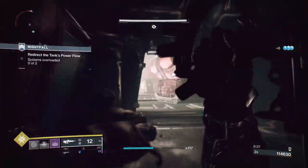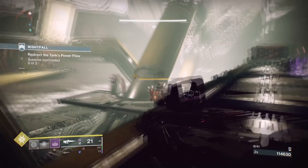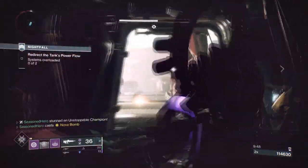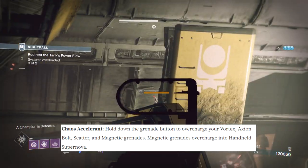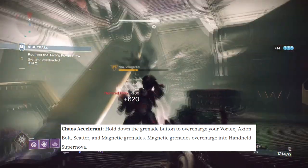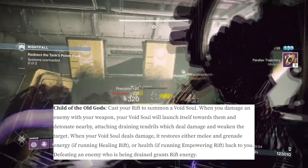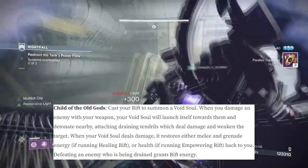If you want to throw grenades with all sorts of damage attached to them, then this is also the build you want. We don't have a full list of Warlock aspects just yet, but you can easily make a quick setup. Chaos Accelerant will allow you to hold down the grenade button to overcharge your vortex, axion bolts, scatter, and magnetic grenades. Combine that with Child of the Old Gods, where casting your rift summons a Void Soul, and you get a debuffing, monster-damage dealer all in one — which I can see being very useful in the raid or nightfalls.